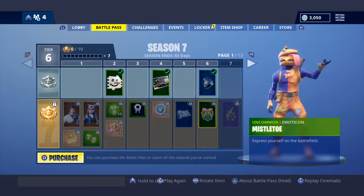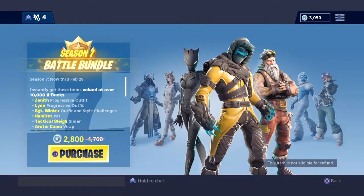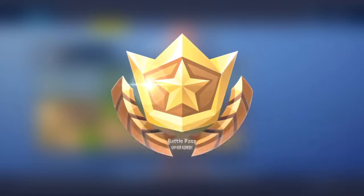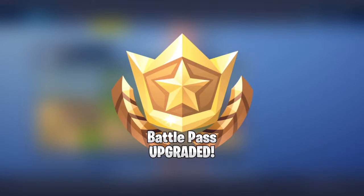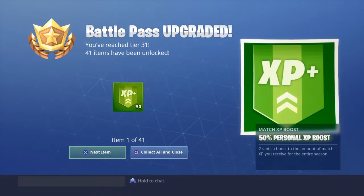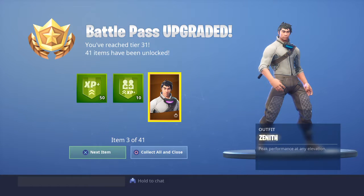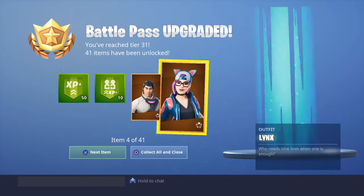And then creative. I don't know, I'm just gonna buy the bundle. Yeah, there we go. Now we're gonna see what we got and then look at everything else. Okay, so we got Zenith. This is the upgradeable one.